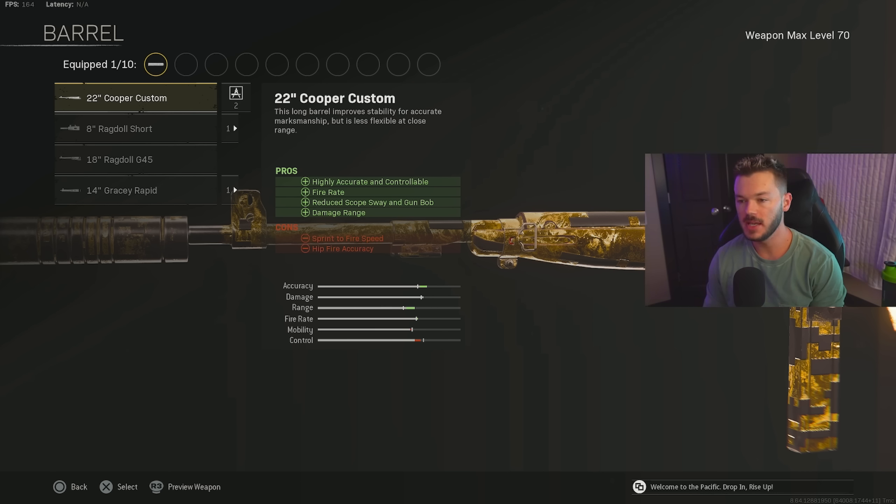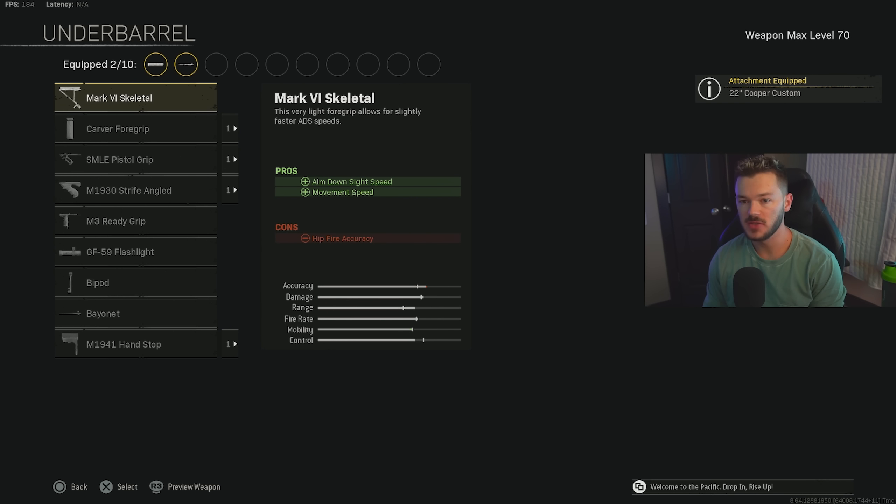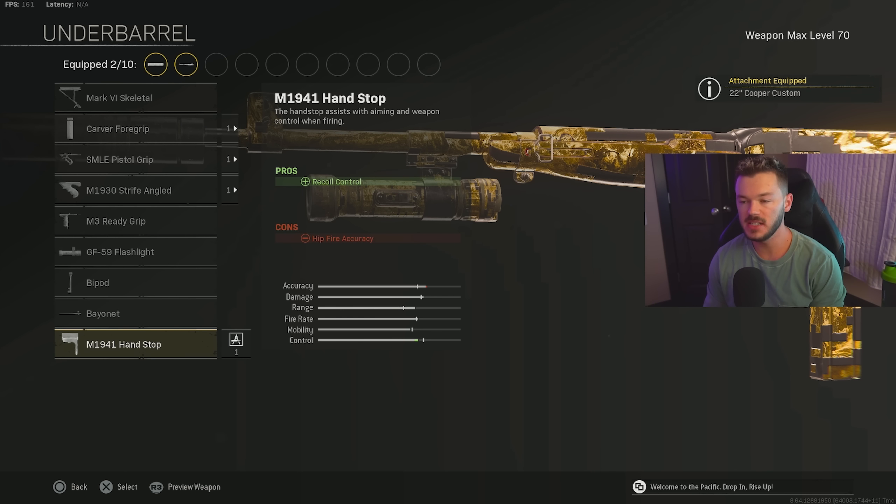For the barrel, we're going with the 22 Cooper Custom — it makes the gun as good as it can be as an AR, increasing fire rate, damage range, and recoil control. For the underbarrel, we're throwing on the M1941 Handstop to help minimize recoil, bringing it down to almost nothing.